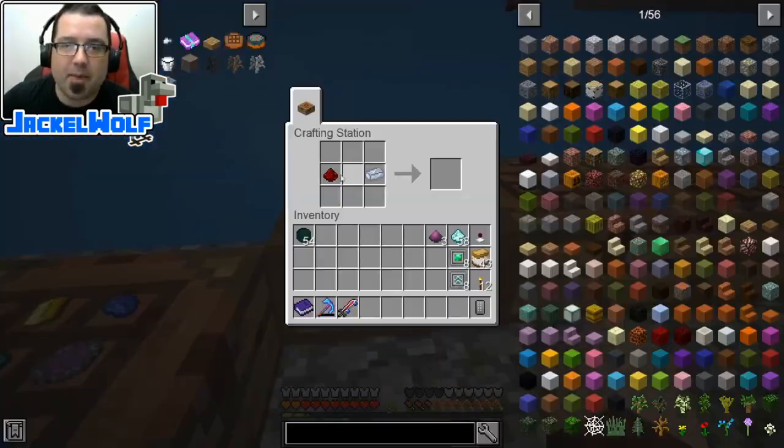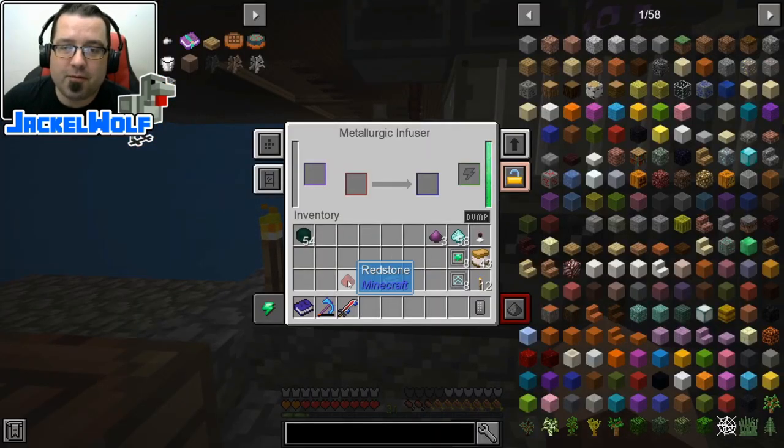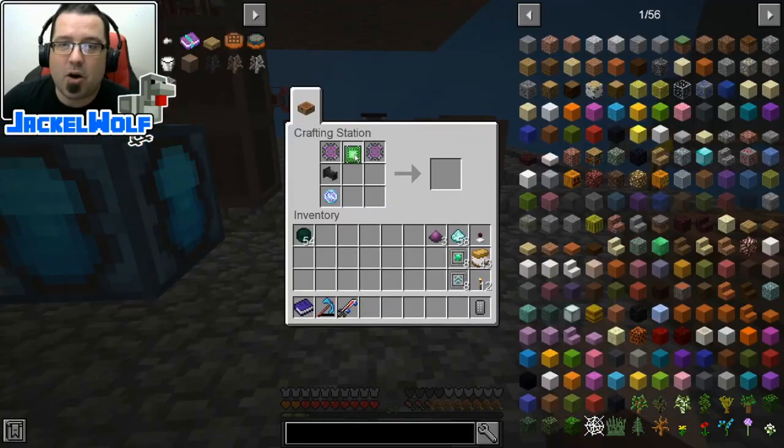Next up we're going to build ourselves a basic control circuit. That is going to be one piece of redstone and one osmium ingot, back over to our metallurgic infuser. Redstone into the infused part and then the osmium ingot into our item part — it's going to manufacture ourselves a basic control circuit. We're going to come back over here and place it into the finished spot for now.